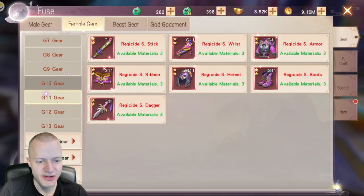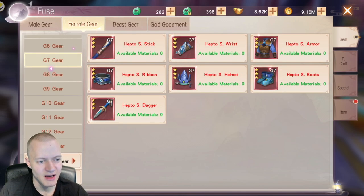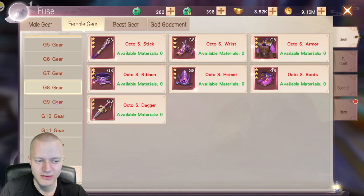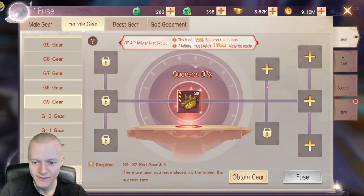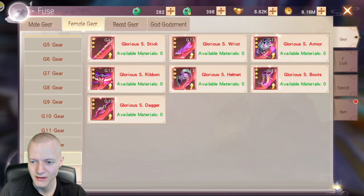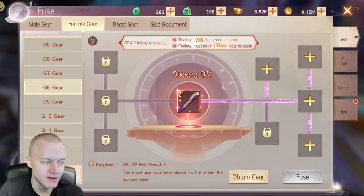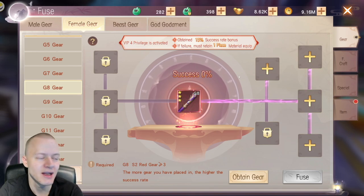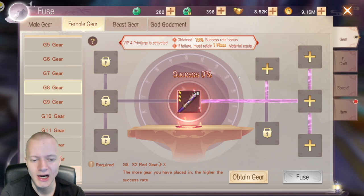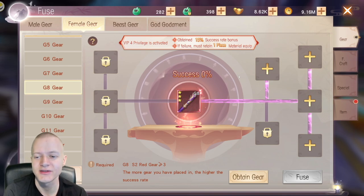Looking at the gear crafting system, it requires more and more 2-star gears to make a 3-star as you progress. At grade 6 and 7 it requires 3 pieces, but at grade 8 it requires 4 pieces, staying at 4 pieces up to at least grade 11. I never recommend trying to do it with an 80% success rate using only 3 pieces because in my experience it usually fails and you lose all the gear. I always recommend doing this when it's at 100%.